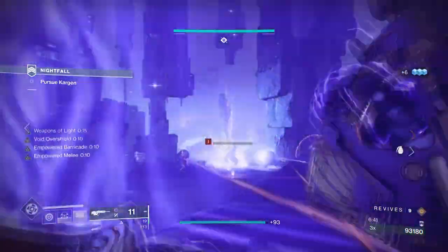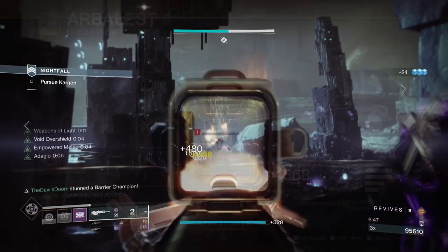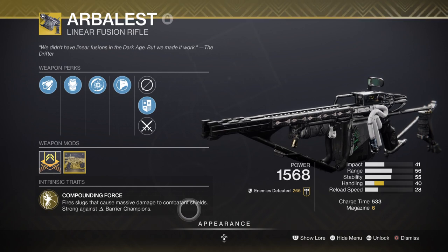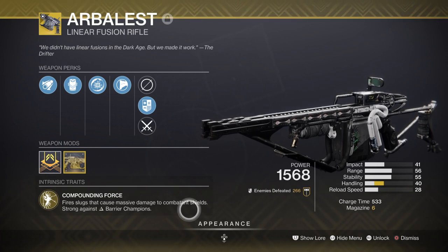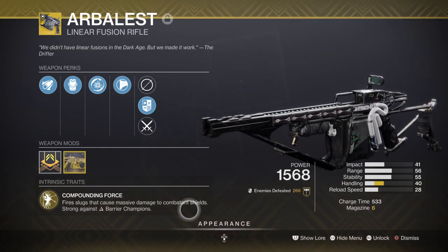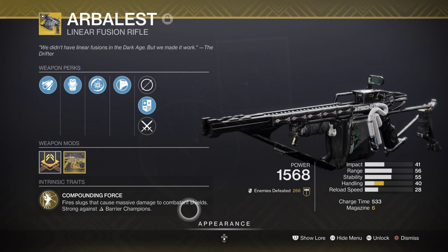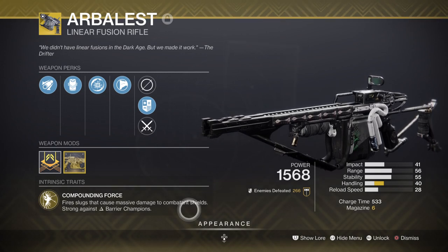Weapons will vary by user, however there is a set you should stick with for best success. For the primary, I have Arbalest as it's a great weapon for breaking barrier shields and elemental shields as well. You can do so much with this weapon alone, freeing you to use whatever secondary you like regardless of element. It's a linear fusion rifle so it has higher precision damage, which can be enough to take out a barrier, overload, or unstoppable champion if all shots connect. The new dungeon pulse rifle is also a good alternative, as it can roll Adaptive Munitions to help with breaking shields.